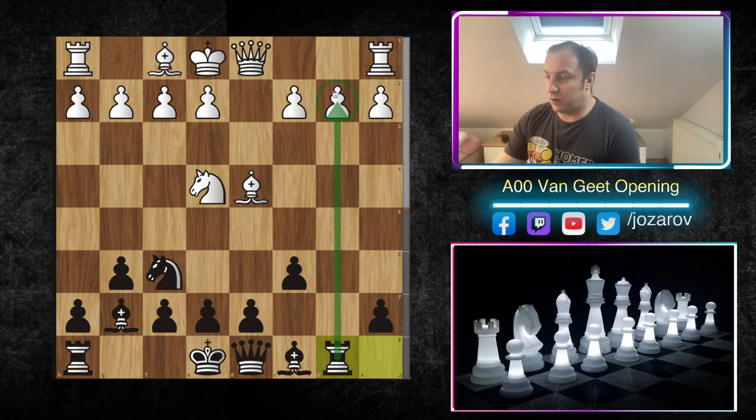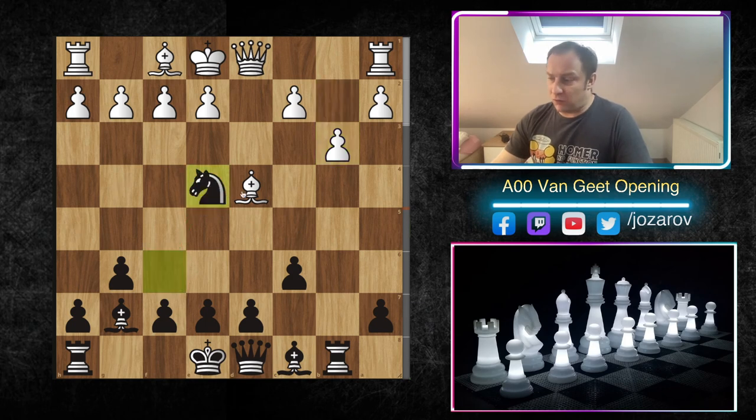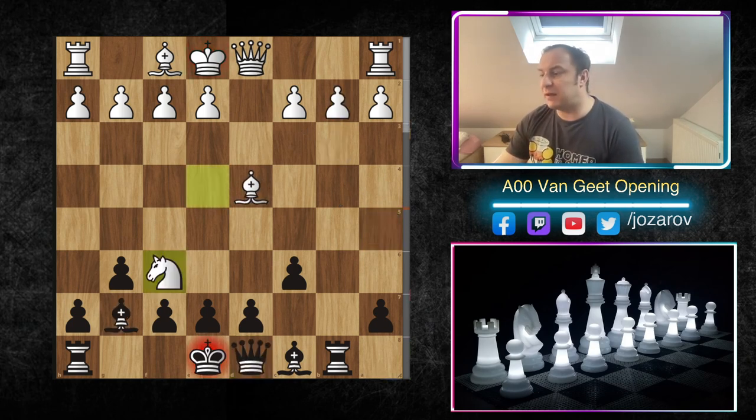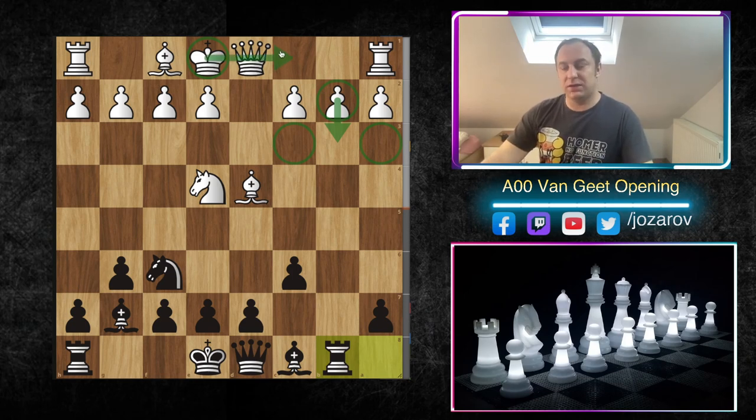I simply played rook to b8 as a counterattack because it's necessary to include all pieces into the game - the b2 pawn is also a weakness. If b3 happens, you could try knight to e4, bishop to g7. But with queen to a5 the game would be over for white. The whole point about b3 is that it provokes too many weaknesses: c3, c2, b2 are structural weaknesses. If white castles queenside with such weaknesses, queen to a5 or queen to a3 could sneak in.